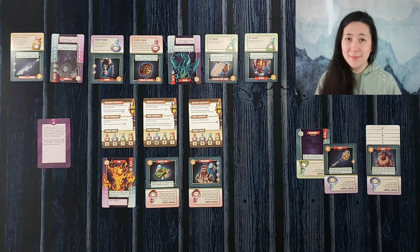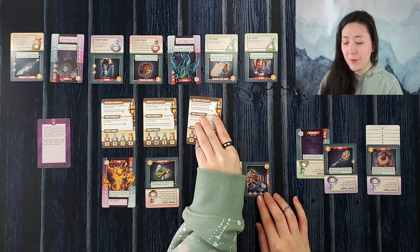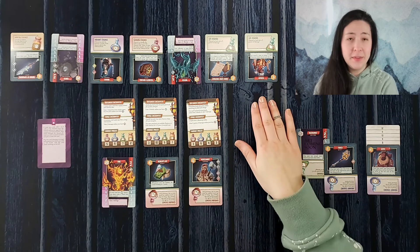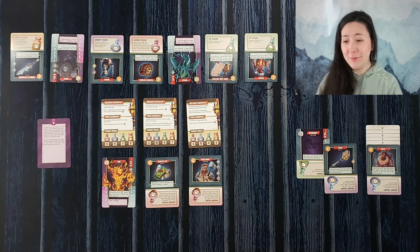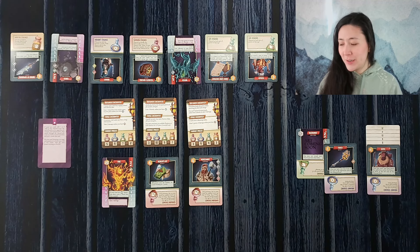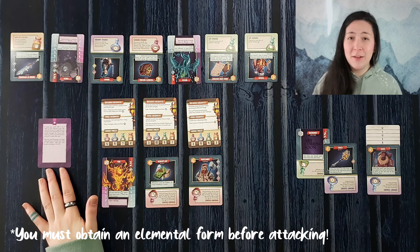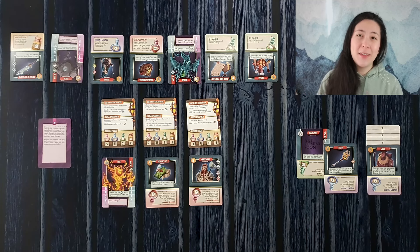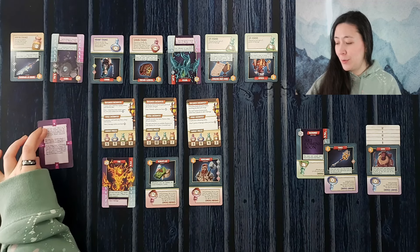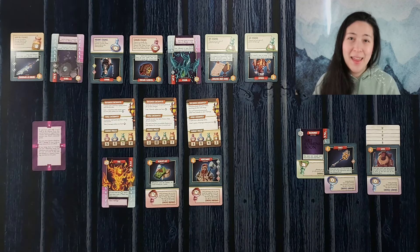Once you've completed all the transactions you want to in the market phase you're going to move on to either an exploration or a rival phase. For exploration you're going to discard the rightmost card in the upgrade row, slotting in your encounter card by flipping it over. The same thing will happen with the encounters and the ethereal row. If you ever have one or zero cards left in the ethereal row after a market phase you'll instead move to a rival phase. During the first rival phase your adversary will gain an elemental form. The next time a rival phase triggers, your rival's form will trigger its ability and then you'll have a chance to attack for four shards per health. If you ever deplete the rival's health down to zero points you win the game. However if your health ever reaches zero at any point you will have lost.